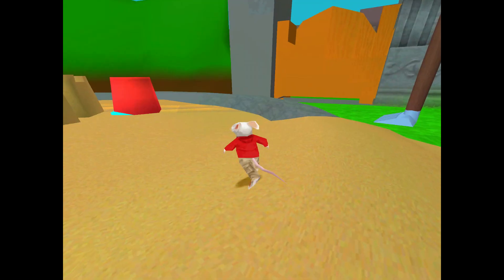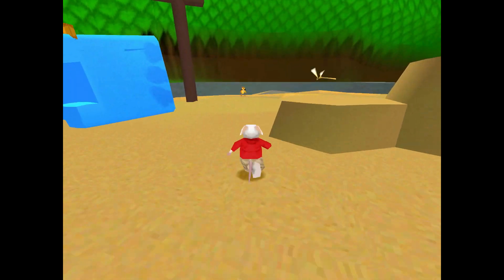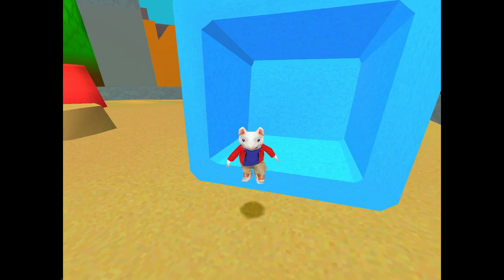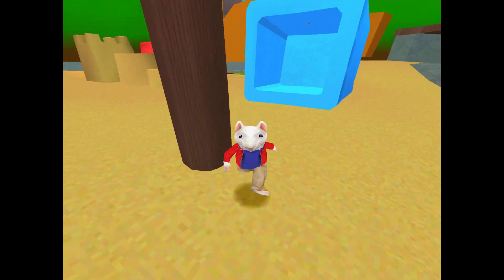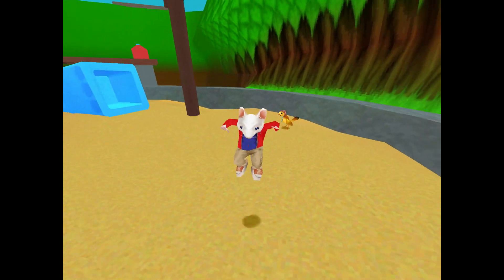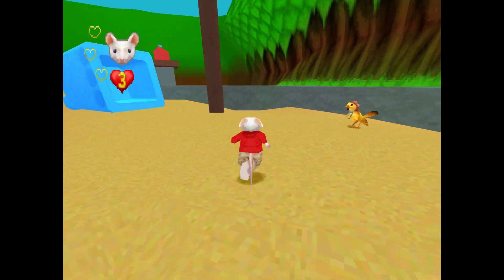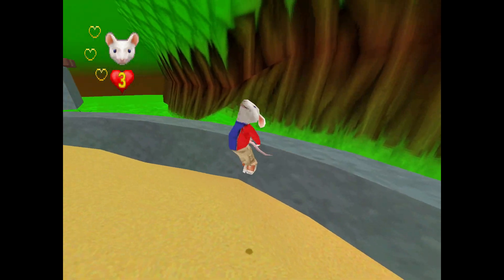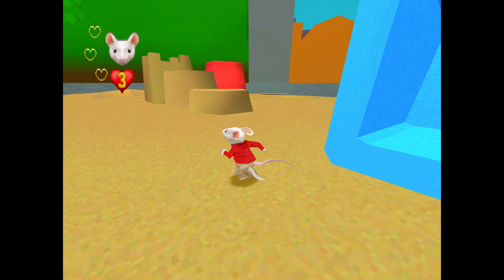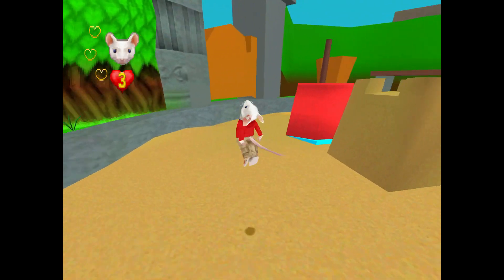Around here, I notice there's not as many throwable collectibles — the apples or berries. I got one out of here but they're not coming back. I don't know what's up with that. Maybe if I die they'll come back. Oh wait, it's here now — there's just not many of them around. Another weird thing.